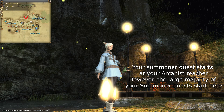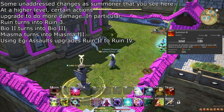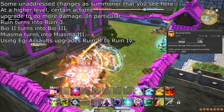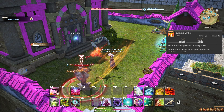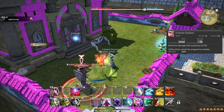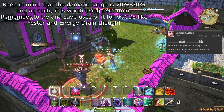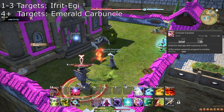Once you unlock the Summoner, remember to equip your Soul Crystal to change into the Summoner job. The starting action of the Summoner is Summon III, which summons the Ifrit-Egi to fight for you. The Ifrit-Egi will use Burning Strike every 3 seconds for 80 potency of damage — about 56 potency compared to you. This is melee and single target. Egi Assault causes Ifrit-Egi to cast Crimson Cyclone, a single target hit of 250 potency — that is, 175 potency compared to you. Due to the immense single target damage of Ifrit-Egi, it is preferred over Emerald Carbuncle on 3 or fewer targets.